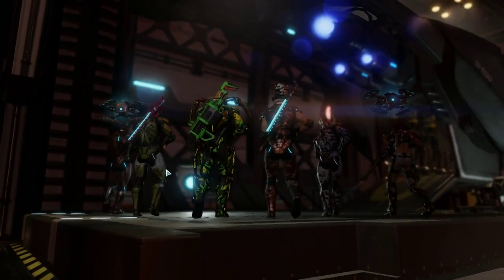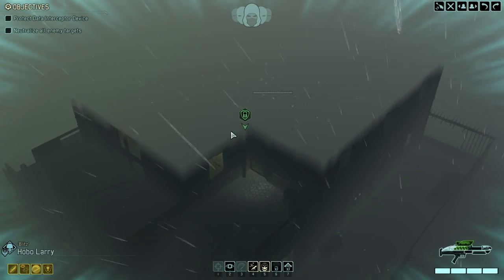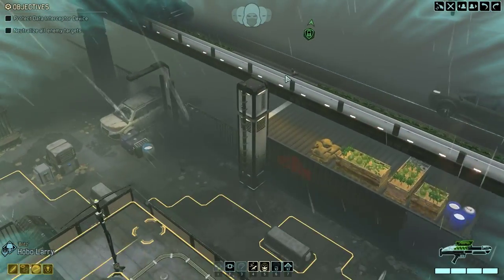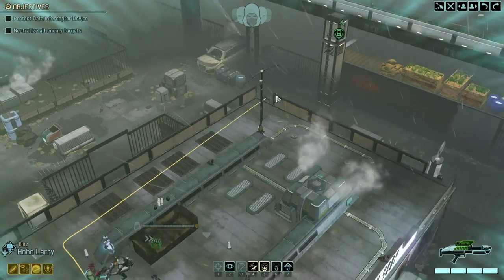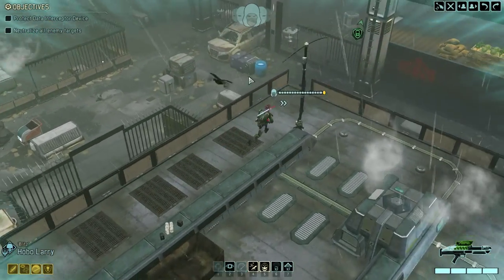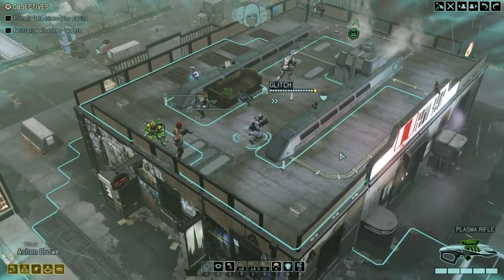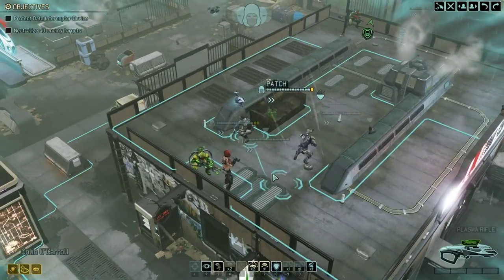This shouldn't be too difficult — we've got nine enemies to fight. Here we are on the battlefield. We need to protect this data interceptor device over here and neutralize all enemy targets. We start off on the roof over here with Hobo Larry. Seeing as there's a lovely bridge here that we can use, we'll use that as a staging post for the fights to come. I'll get my sniper up on the roof — Lizzie has proven to be the most effective sniper in my squad.